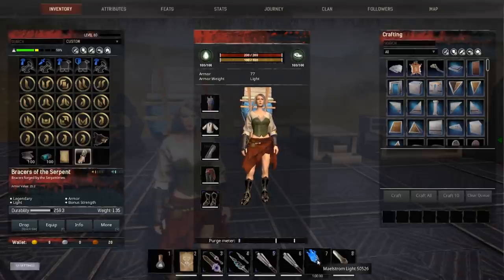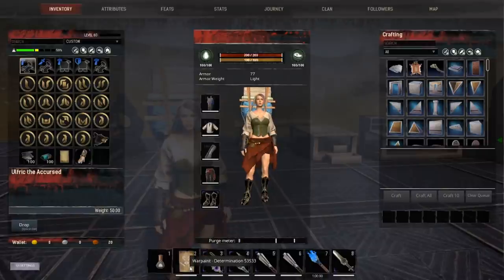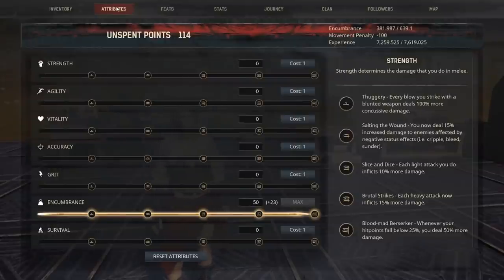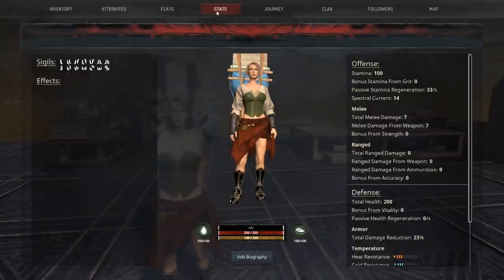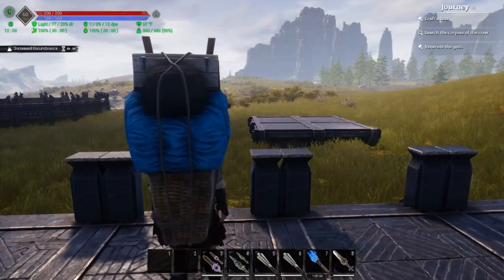In my hotbar I have the elixir of numbing and the war paint of support — both give additional encumbrance. I'm going to fill my inventory to 99%, equip both of these items, and see if it actually allows me to transfer. Without the war paint and elixir applied, I have 50 in encumbrance and an additional 23. I'm also going to check feats before the transfer to compare screens once I get over there. I also have all of these sigils loaded into this character. Note: it's the war paint of support — not war paint of determination — that you want for encumbrance.